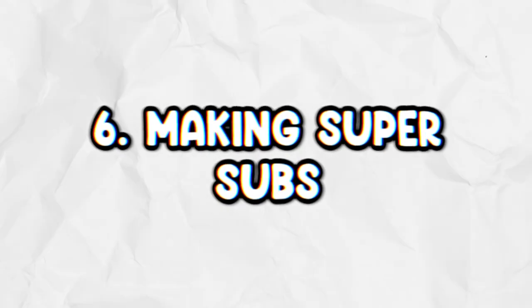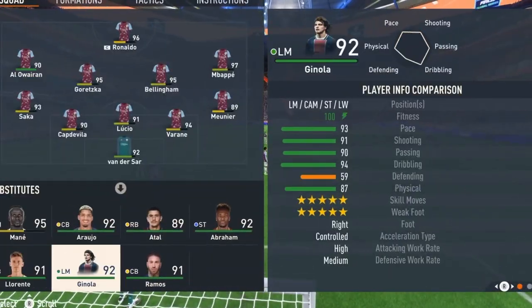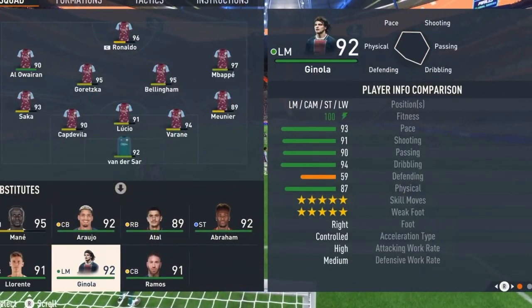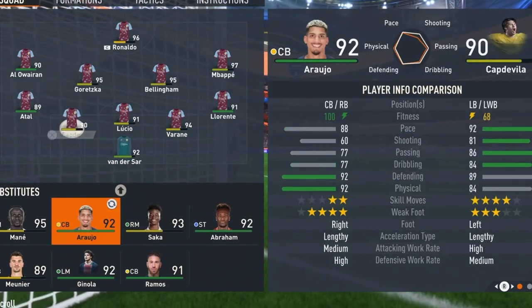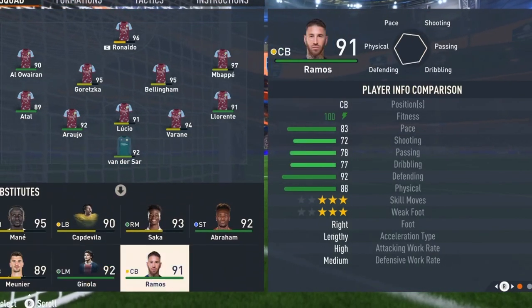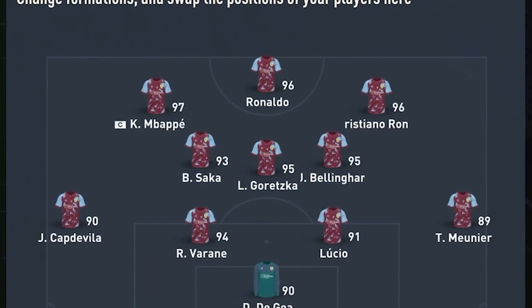Point number six is about making super subs. You can make five substitutions whilst playing, and when I play against people in Foot Champs, they don't seem to utilise them. Bring on all five subs — because when your players are in the 65th or 70th minute, they've dropped to maybe 65-70 stamina. If you bring on two subs in the 60th minute and three in the 70th minute, half your team will go from low stamina all the way back to 99, which can literally be the difference between winning and losing. The best positions to bring subs on are the wide attacking areas — the left and right forwards in a 4-3-2-1 — and then the left back and right back.